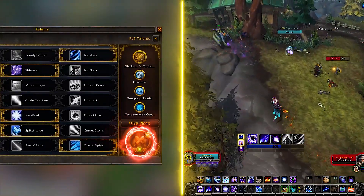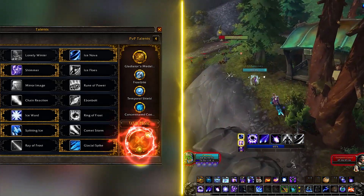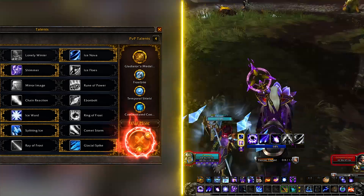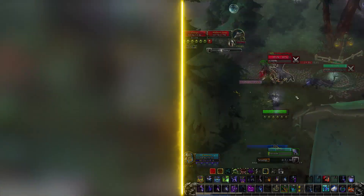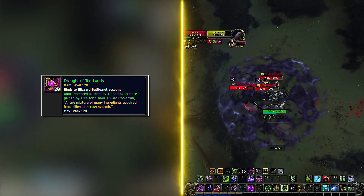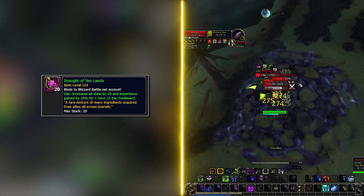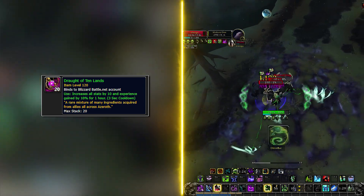War mode will provide an additional 10% baseline XP from questing and you should always have this on. With patch 8.1.5 you can buy the Draught of the Ten Lands from the Warfront vendor with five service medals, and it will give you another 10% XP for one hour. The potions are account-bound so you can pass them around.